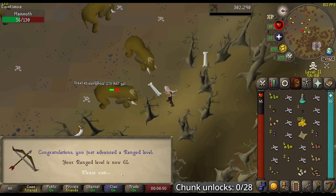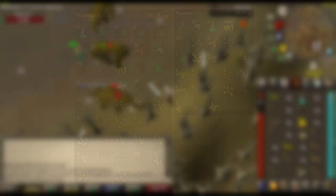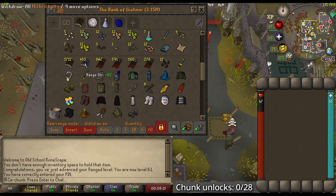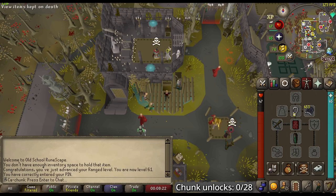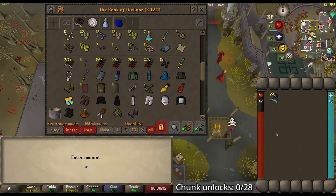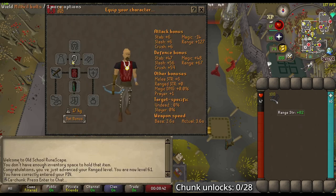And there we go — 61 range! We can now use the Rune Crossbow. We are already using the Red D'hide Body as you can see, and I will put all the loot from the mammoths on screen — we got a lot of acorns and a lot of good seeds that we can use to kickstart farming training at some point. Now let's take out our Mithril Bolts, one of our 8 Rune Crossbows that we have. This should be the good gear we're rolling with. I'm probably not gonna bring all of my Mithril Bolts — 100 should be enough.